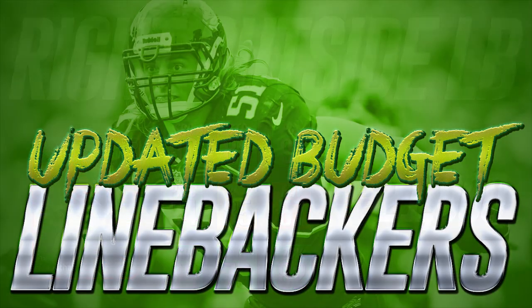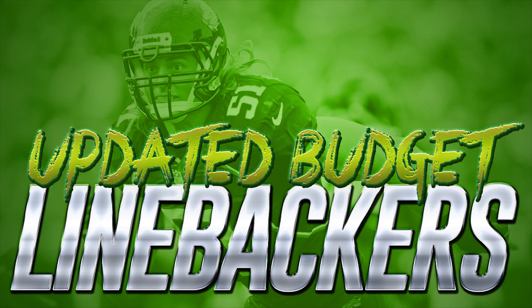If you're looking for a pass rusher at right outside linebacker, look at Robert Mathis from the previous slide. With that said, that's going to do it for this first episode of the updated budget series — the linebacker position. Sorry it went a little long; I'll try to cut it down for future videos. I wanted to explain what we're doing and why some attributes are color-coded yellow, green, and red. If you have any questions, leave them in the comment section. Recommend cards if I missed something. If you like this updated budget series, please like and subscribe if you're new. Share this video with your friends to help them build a better updated budget squad. Hope you guys enjoyed today's video!